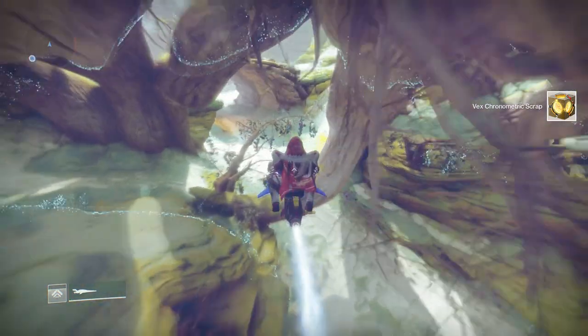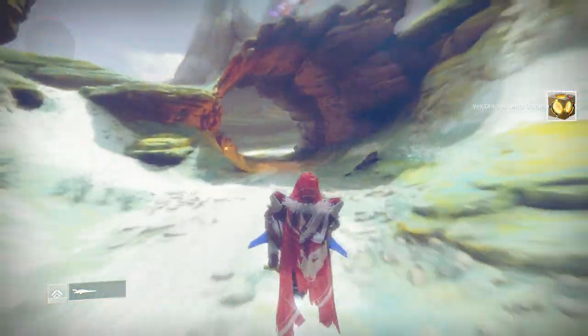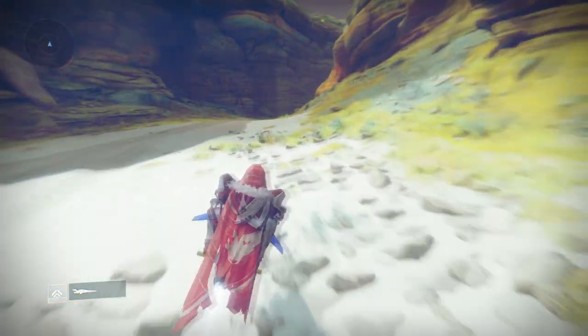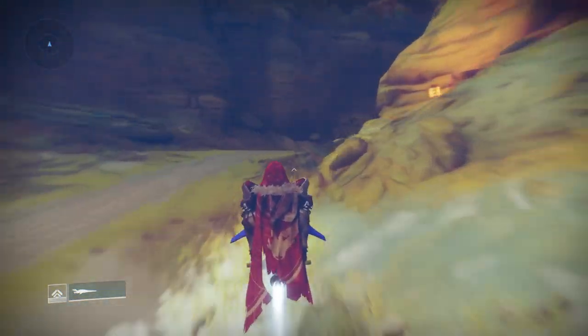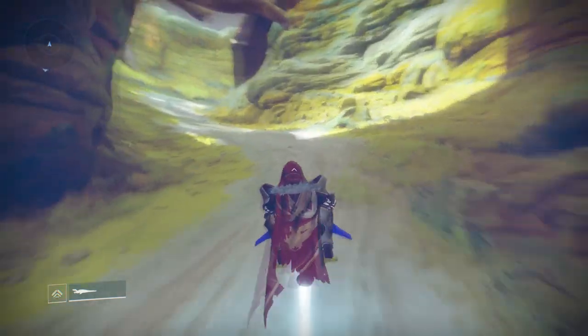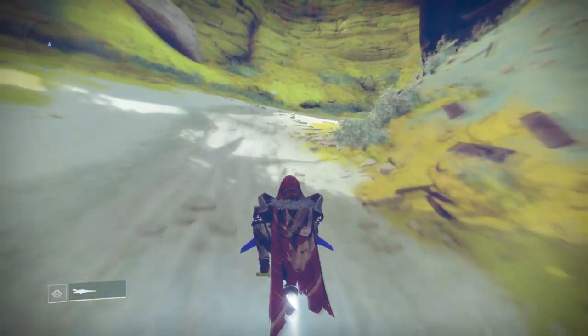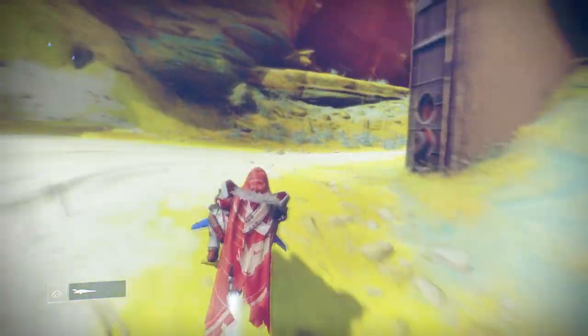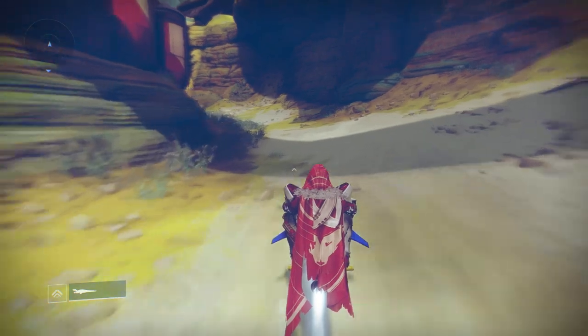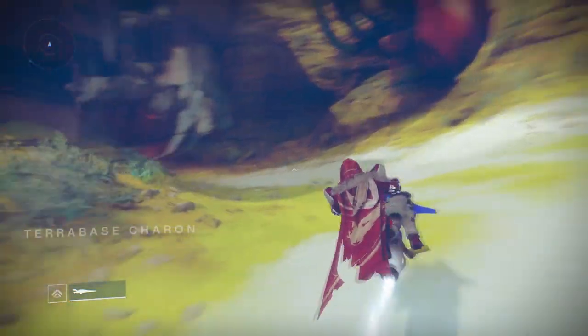The next one — I won't cut the video clip, so follow my route on screen. We're going to go through the tree trunk onto the right-hand side into the terrabase. The cube will be located from the door — as soon as you get in, you'll see it up above on a little platform hidden behind a crate. Simply go up to it, shoot it, and that will be number four out of five.